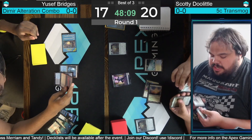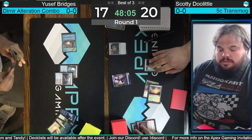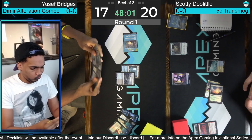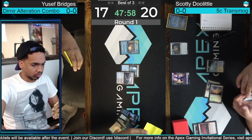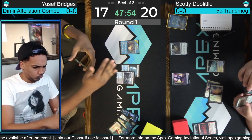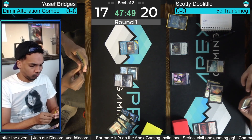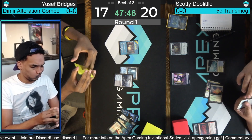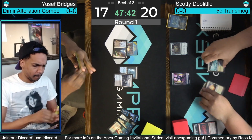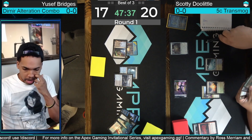It's unclear if Bridges knows exactly what Doolittle is transmogrifying into — is it something like Agent of Treachery? Obviously we know it's Atraxa, but does he have both? Probably not, considering he's got Sunpetal Grove and Glacial Fortress in play, so it's probably not a deck Yusuf knows completely. No plays from Yusuf there with three mana — going to pass after playing a darkslick shore, the fourth land tapped.